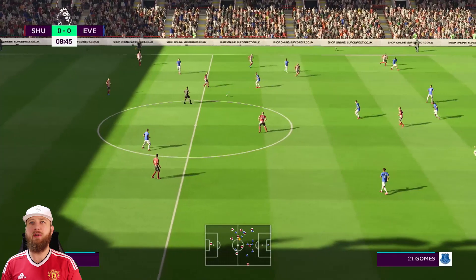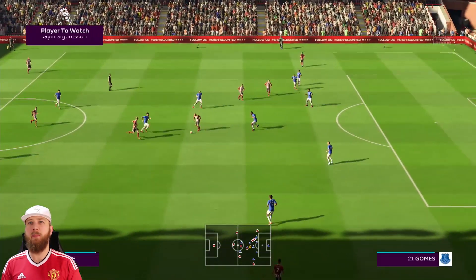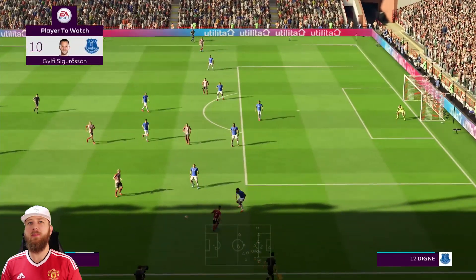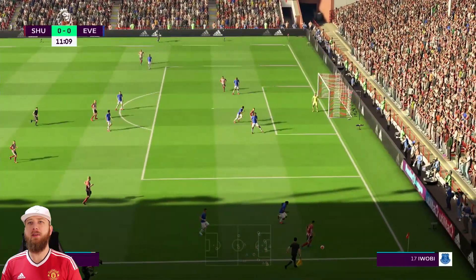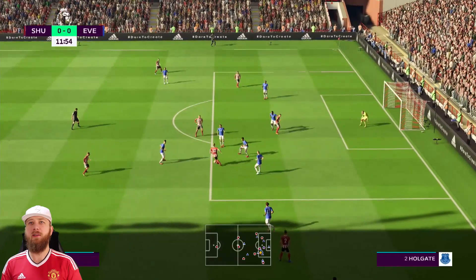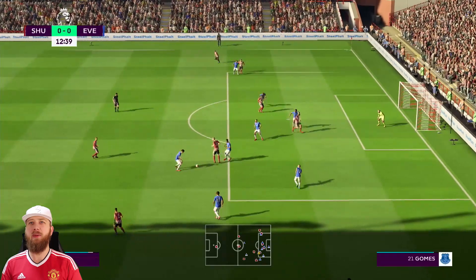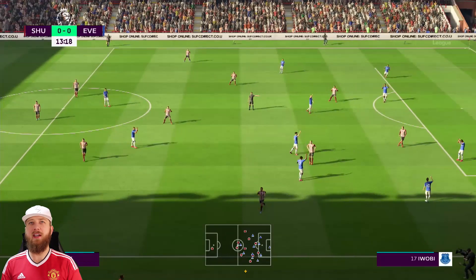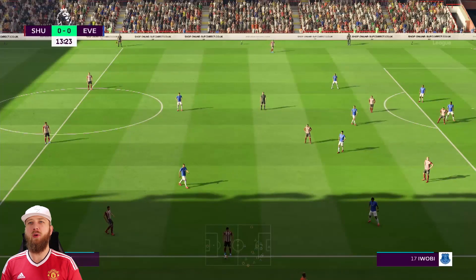Sheffield work it through Stephens, Norwood, Berger, McBurnie — passing it around the edge of the box. Just couldn't get it through to McBurnie again. Gomez clears it for another Sheffield United throw-in in a better position than the last one. They try to work something from here through Bulldog and Berger, but possession is given away.